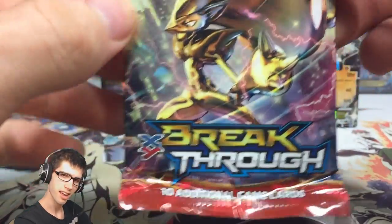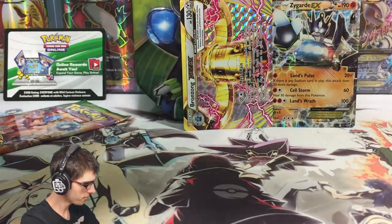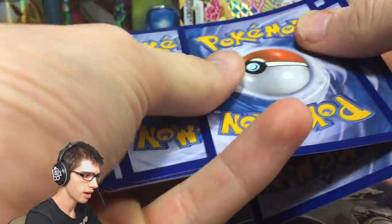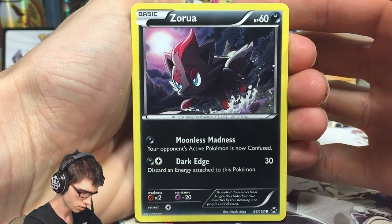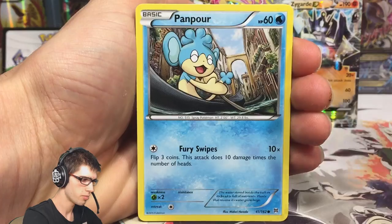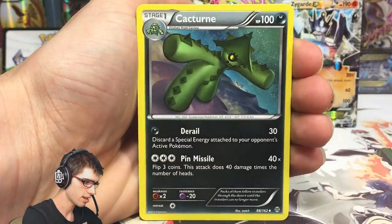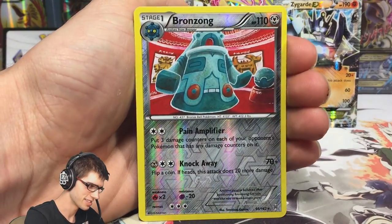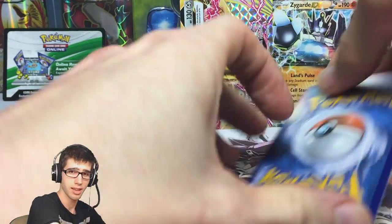But we got a Bronzong Break - it's got 130 HP with Metal Rain. Not a bad looking Break if I don't say so myself. That's nothing too hype though. We've got a Zerua, a Ralts, Pampor, Vanillite, Pansir, Parallel City, a Snorlax, Cacturn, a Bronzong - that one is a reverse rare to go with our Bronzong Break - and a Marowak regular rare. So nothing too crazy there either.